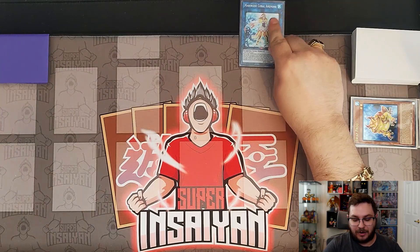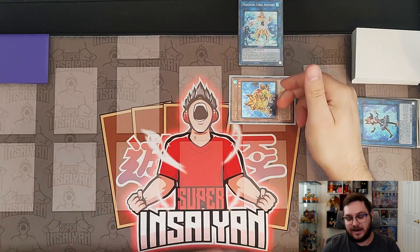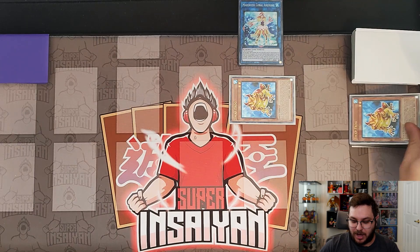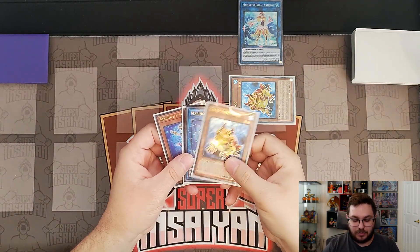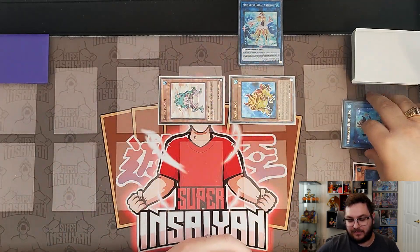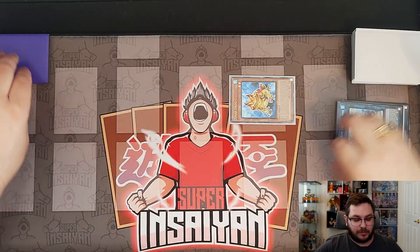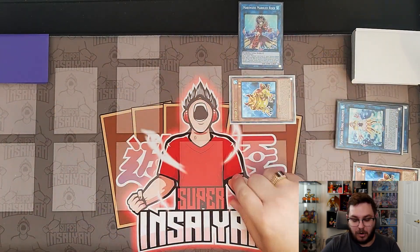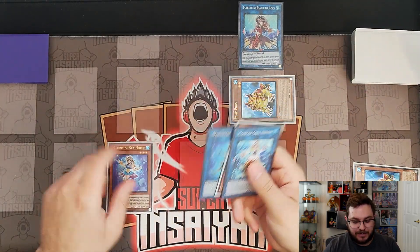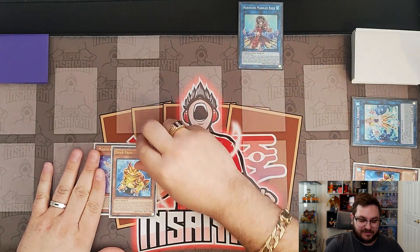We take the Blue Slug and Swap Frog and summon our copy of Coral Anemone, then activate Coral Anemone's effect to summon out Swap Frog. Swap Frog's send is not once per turn, so since it was summoned we use its effect to send another copy of Swap Frog. Then we activate Ronin Toadknight, banishing our Swap Frog and summoning it out from our graveyard. We use the Coral Anemone and Ronin Toadknight to summon out our copy of Marbled Rock, and then Coral Anemone activates adding back our copy of Seahorse.